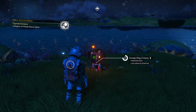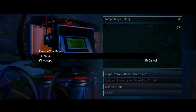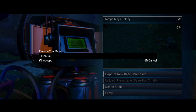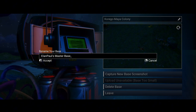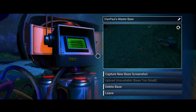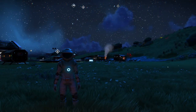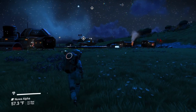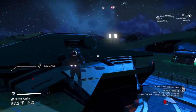We're going to rename this base. I want to have my name in here - we'll call it Masterbase for now, we can always rename it something different later. We're going to be building over here so we need to get some things ready. I'm going to take a quick jaunt up to the anomaly and get myself some building materials.